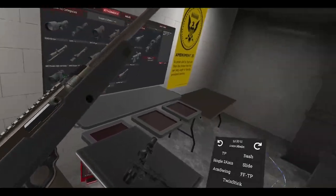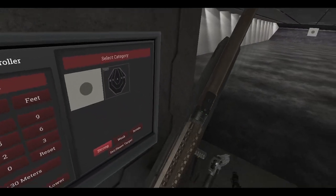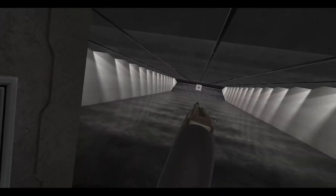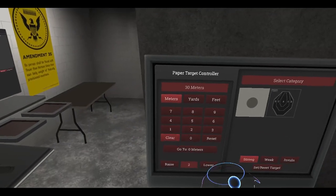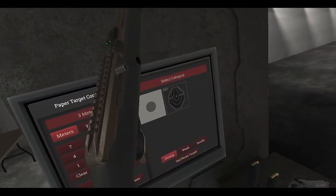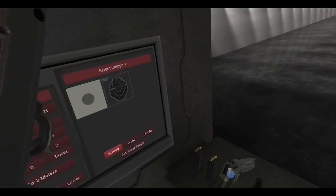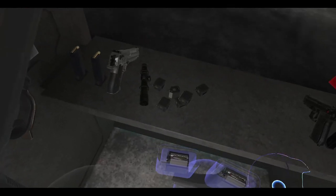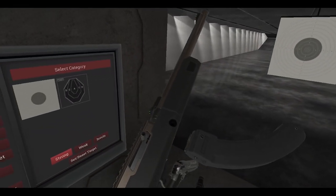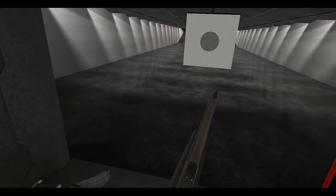That's the Classic 10-22. We've got all these other magazines here, so let's go with the modern or sport version of the 10-22. Let's go back to 3 meters. Let's pull out the extended magazine — this is already ready to go.